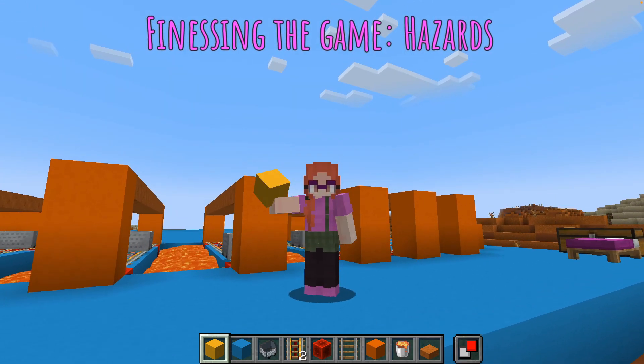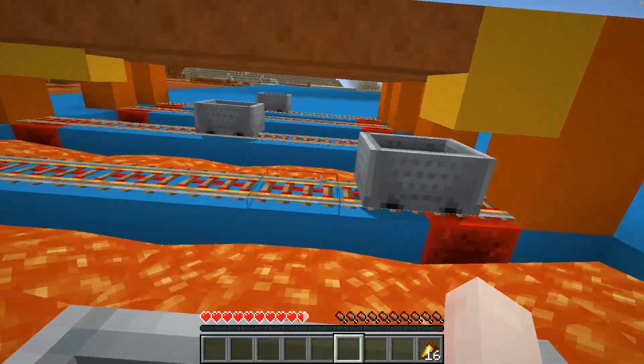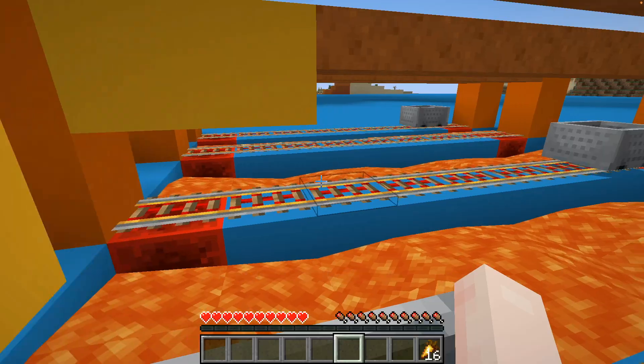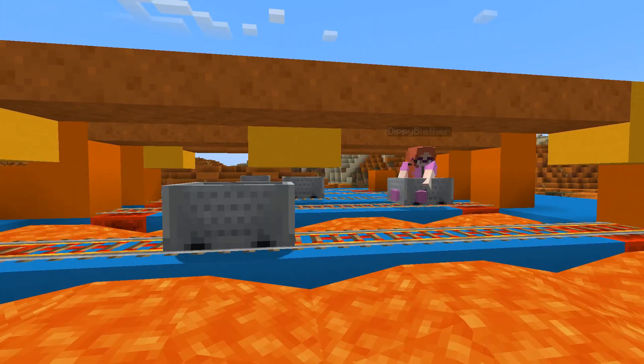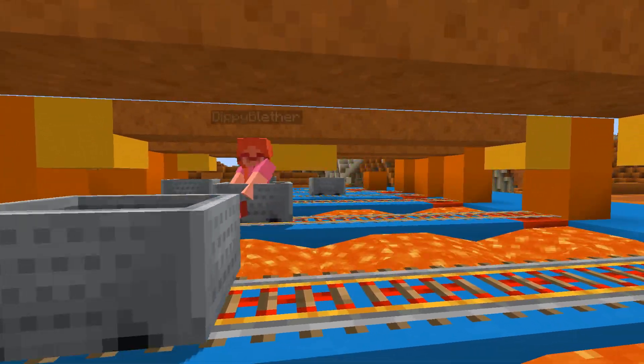Maybe hopping from cart to cart is just a little bit too easy, so let's make this more difficult by replacing some of these slabs with full blocks. You get a little bit of suffocation damage, and you can't see what you're doing so you can't click on anything while you're inside the block. You've got to aim well and click fast before all your hearts run out, because you can die pretty quickly like this.